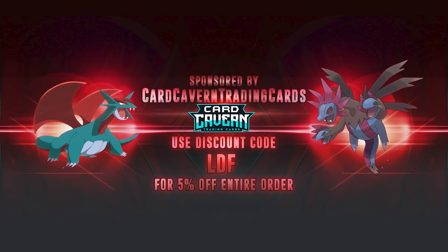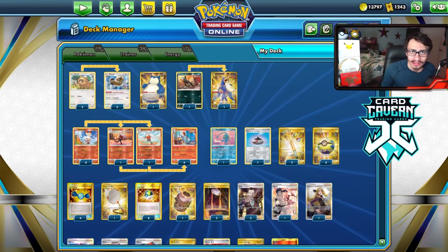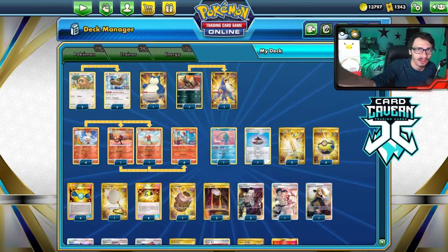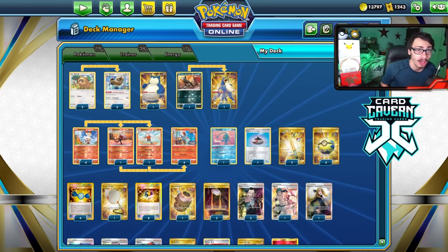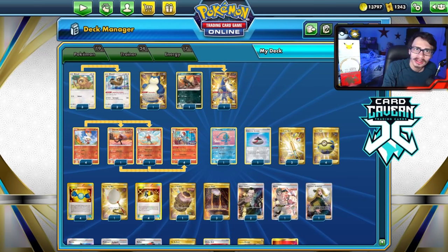Shout out to the sponsor, Card Cavern TCG. If you're ever looking to get any PTCGO pack codes, make sure to get your codes over at Card Cavern — they're selling codes online for the cheapest. Whether you're looking for Brilliant Stars, Fusion Strike, Evolving Skies, Chilling Reign, or Battle Styles, get them all at Card Cavern. At checkout, use my discount code LDF for a 5% discount on your order. Help the channel, help yourself out. Check them out and use code LDF.